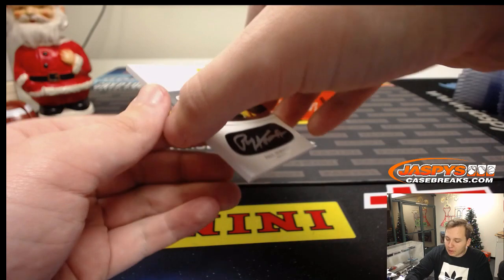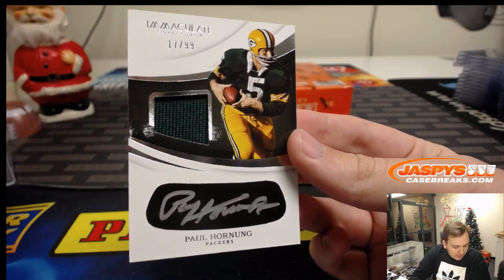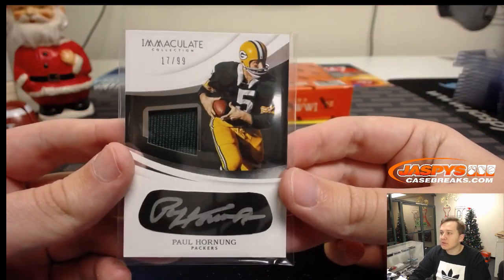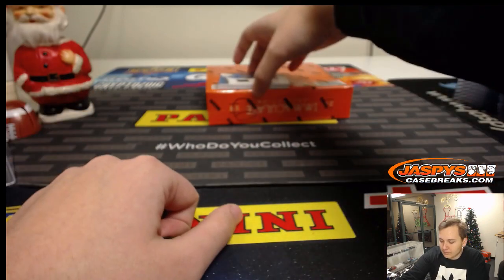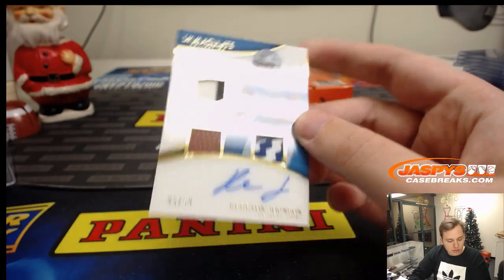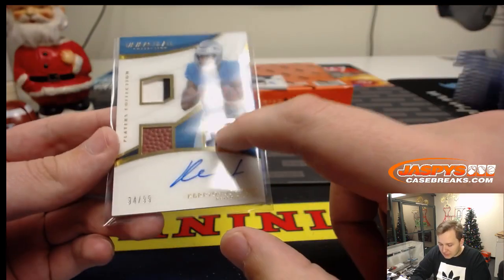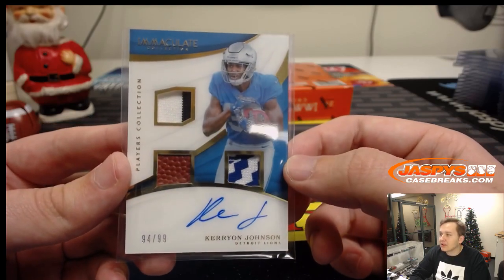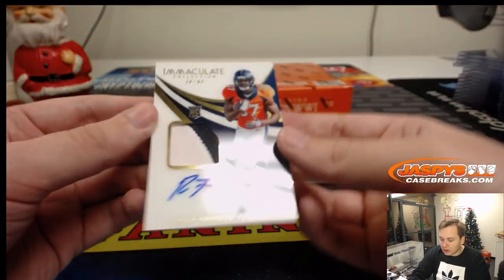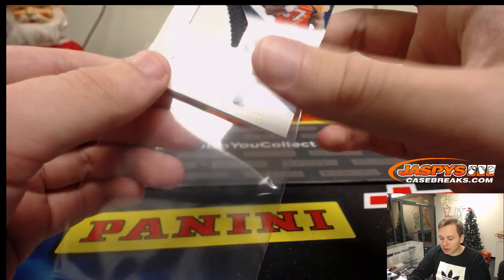We got a nice Paul Horning 17 out of 99 — Packers jersey, silver ink autograph. Steve has number seven, gets that Paul Horning. We got a triple patch and autograph 94 out of 99 — Kerryon Johnson — number four going out to William L. Nice two-color patch, piece of a glove, zigzag design and a piece of the football. Last hit of this box — 36 out of 99, two-color patch and autograph, Royce Freeman, for Paul — the coach.